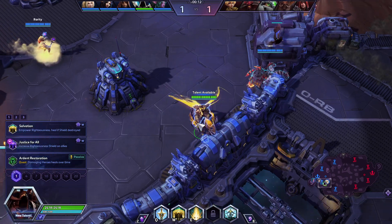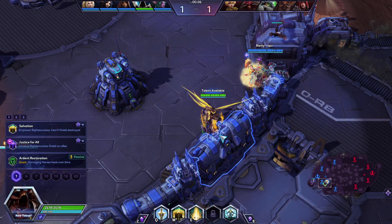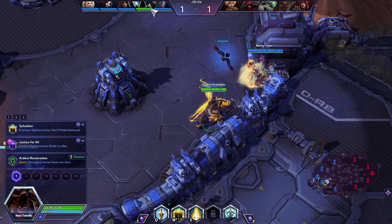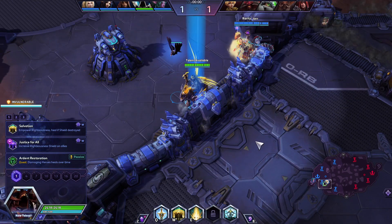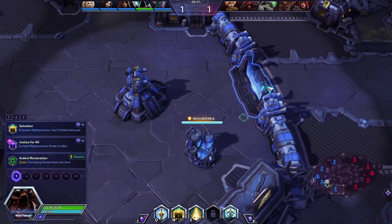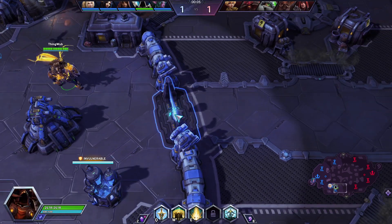This enemy team is actually a decent team for Tyrael to draft up against, but the friendly team is a horrible team for him to draft with, due to the fact that I'm the only melee hero — so I'm the only one frontlining. And that, combined with the fact that Tyrael has a low HP pool to begin with, is going to make my life a little bit harder.